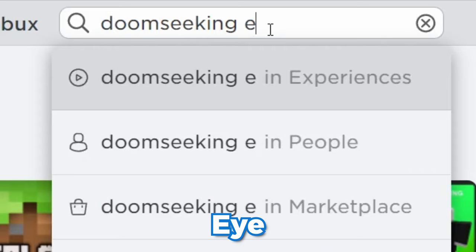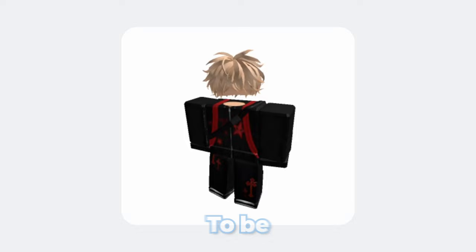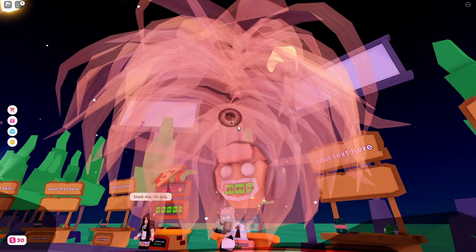Alright, so Doom Seeking Eye — I assume this is it right here. It's still here, actually 49 Robux. So if we try this on, to be fair that does not look too bad. I'm going to go ahead and buy it. We are now in the game and it does look pretty good. I'm trying to find where it is — okay, it's right there. That is a pretty good method.